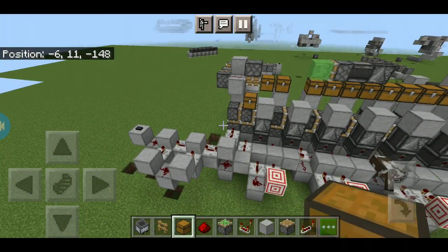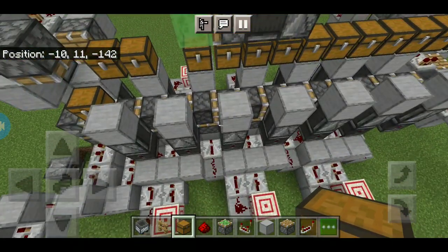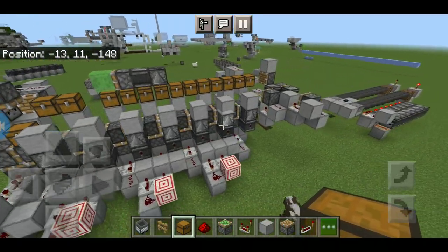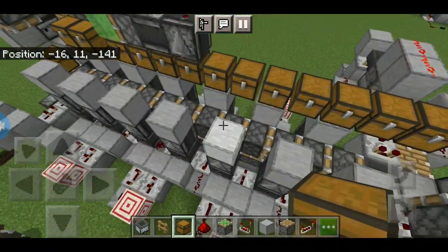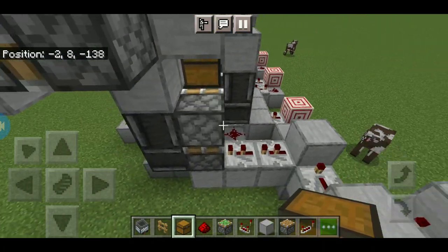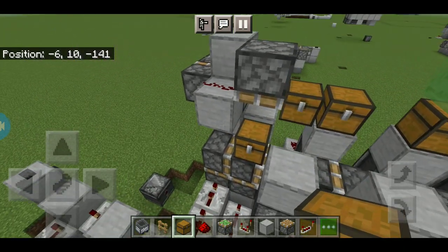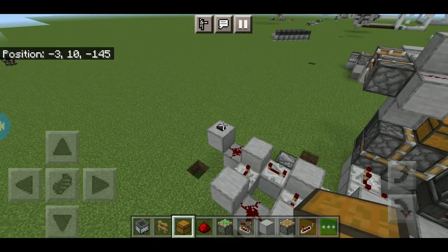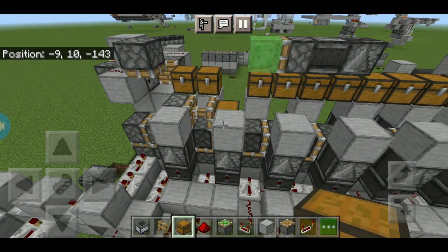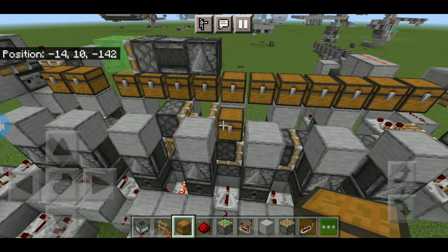Hey everyone, so this is a system I designed for block transportation — in this case I used it for a chest. I couldn't find a lot of Bedrock versions of a single block transportation system or a piston conveyor belt kind of thing, but now we do have one. It's a little slow but it's reliable.